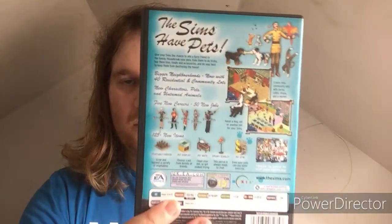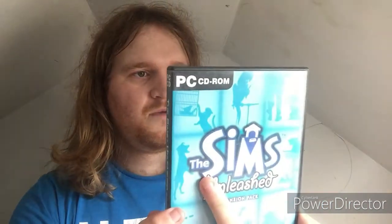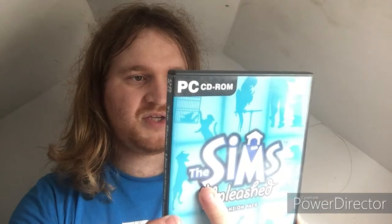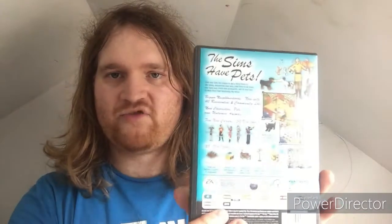You can look at this whole cover — back cover. Well, you see here, the Sims have pets. Give your Sims the chance to add a furry friend to your family. House-break your pets, train them to do tricks. Buy them toys, treats, accessories, and do your best to keep them from destroying the house. That's quite interesting.